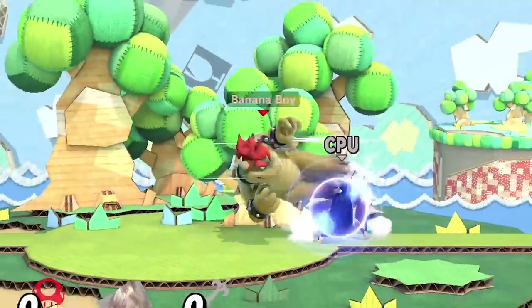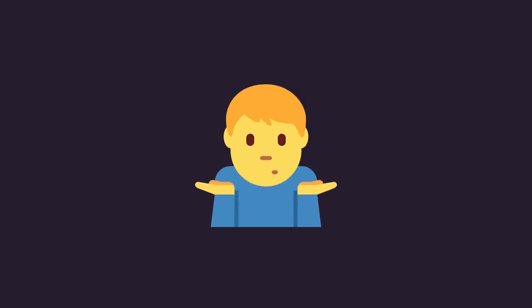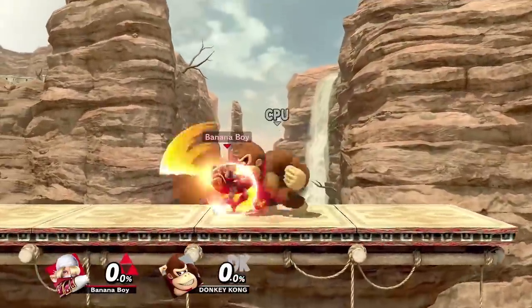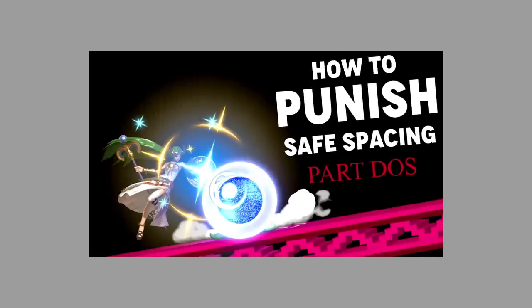Look, unless the opponent's spacing is really, really bad, shield grabbing is just not gonna work out. The game wasn't made for that option to be good. There are deeper layers to the concept of patience jumping and shielding, but now's not really the time to get into that — I'm sure you'll naturally learn them more as you get better with these tricks. Who knows, maybe I'll make a follow-up video on it someday. But for now, let's keep this ball rolling.